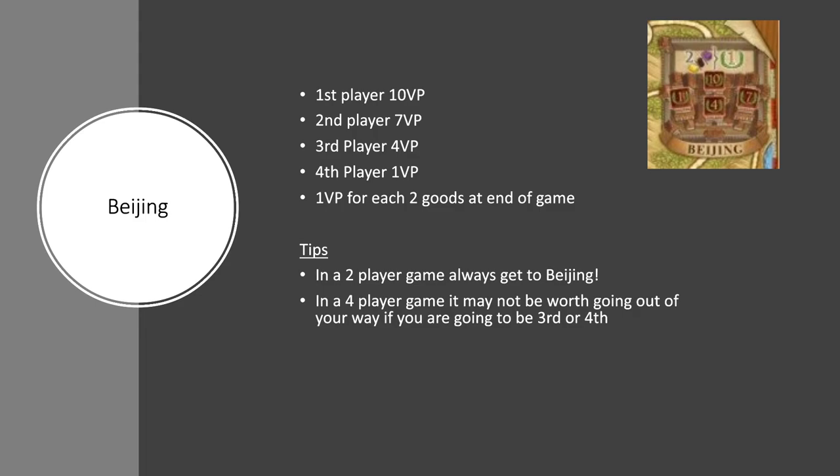So what does this actually mean in practice? In a 2-player game, it is crucial to get to Beijing. There's no competition for 2nd place — there's only 2 players — so if the other person beats you there, you could still get to Beijing in the last turn and get 7 points for coming 2nd. That's a lot of points to give up. So in a 2-player game, absolutely go there. In a 4-player game, I would usually recommend the same — go to Beijing. It's usually on your path anyway because all paths lead to Beijing. However, if you're going to be 4th there, you're only going to get 1 victory point. So there are certain circumstances where maybe you could consider not doing it. But as a general rule, especially if you're a beginner player, I would just recommend always get to Beijing.